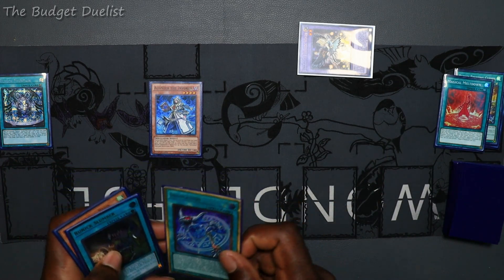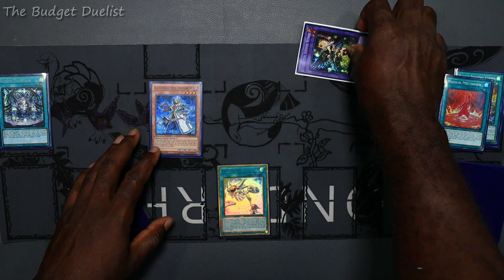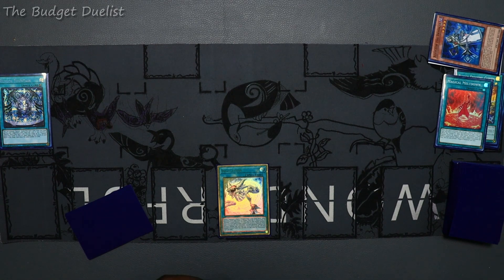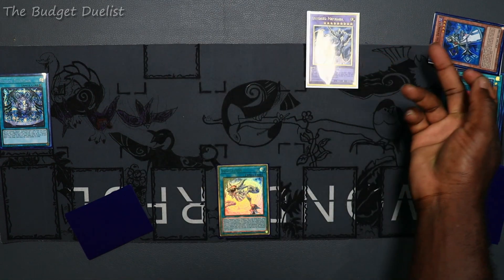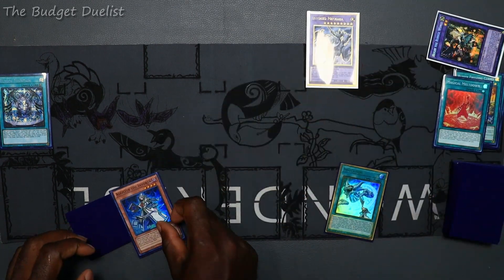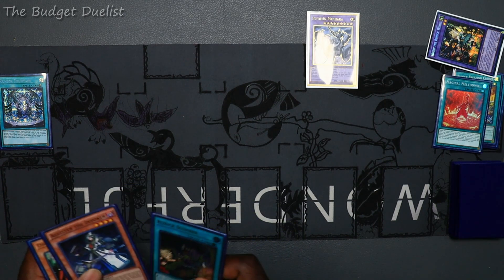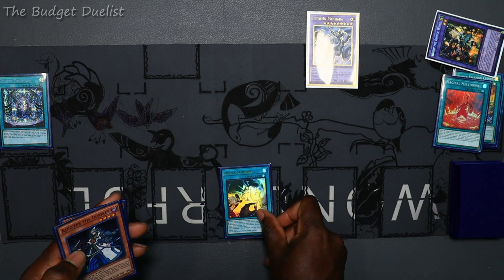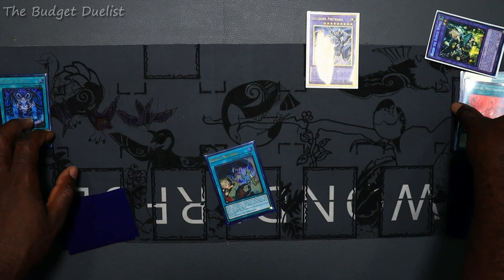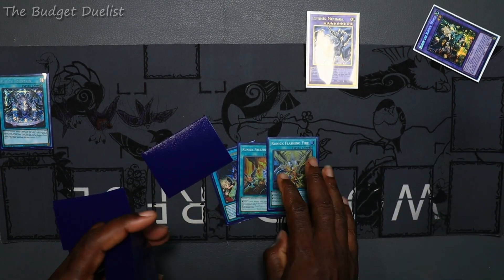We're going to activate Invocation to fusion summon Mechaba. Then we send Alister to the grave, activate its effect to add Alister back to hand and add Invocation back to deck. Then we activate Slumber on Mechaba and chain it with Runic Fountain to add three cards back to deck.